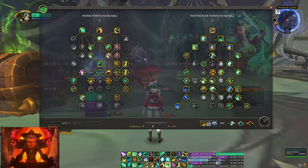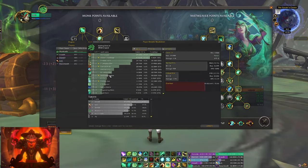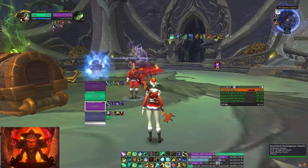For healing it is a little weird because of the final boss — you don't use Life Cocoon for 1.2 million, but most of your healing comes from Ancient Teachings, Shaylen's Gift, and Enveloping Mist. As far as my talents go, nothing too crazy — same build I've been using since the start of the season. Really loving Expel Harm; it does so much healing and it's such a good self-heal. If you have any questions at all, please let me know.